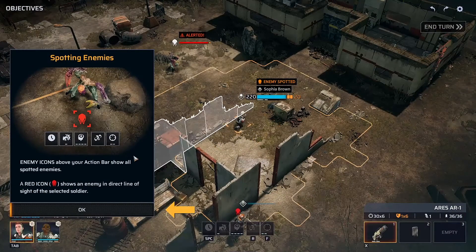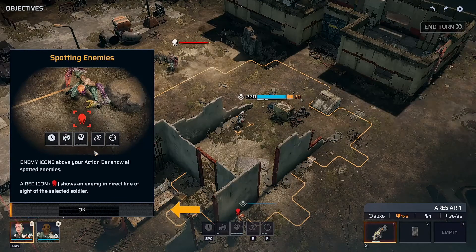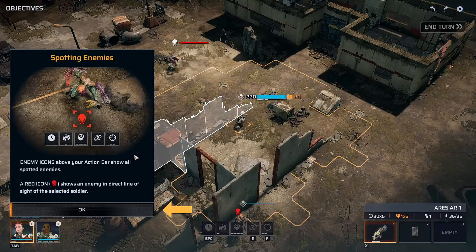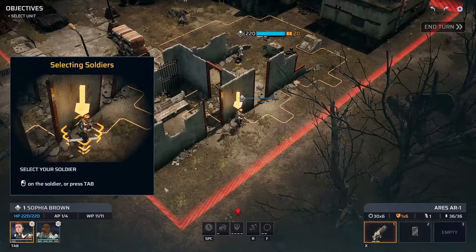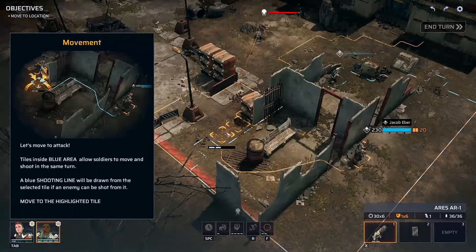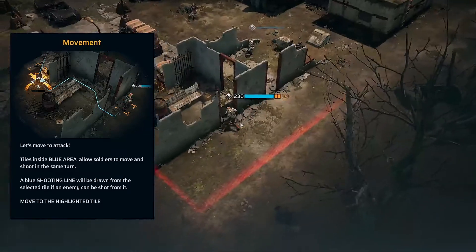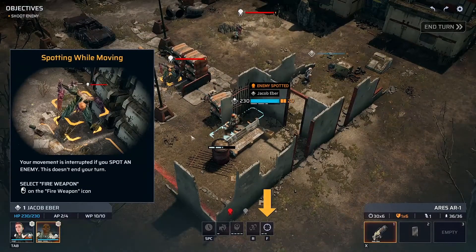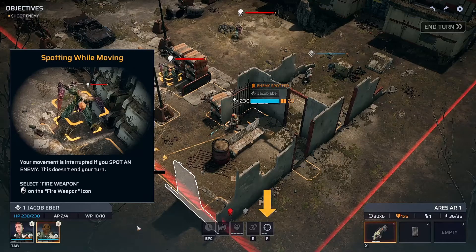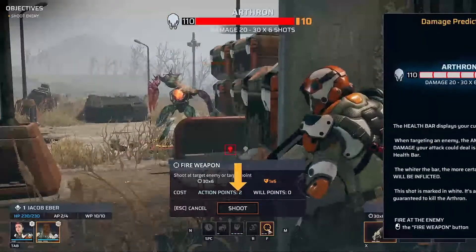Okay, first enemy. Seem to be mutated humans — seem to have a Cthulhu aspect to it. These are the shooting instructions. If they're red it means we can take a shot. Okay, here's our second guy, Jacob Eber. Let's move him over here as directed. And it stops you when you see an enemy, just like in the original XCOM, which I appreciate — finger on the trigger.